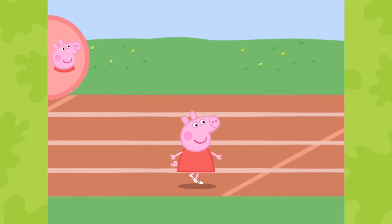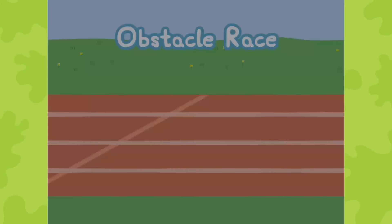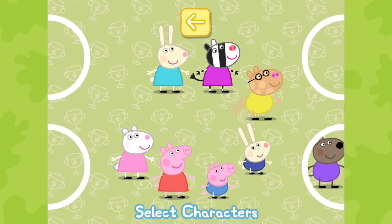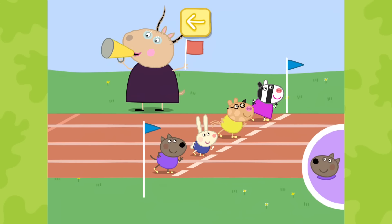Obstacle Race. To win this race, you need to lightly tap the button to make your character jump over the obstacles. See how Peppa jumps over the muddy puddle. Choose a character for each person playing and touch the tick when you are ready to start. Madam Gazelle is starting the race. Ready, steady, go!